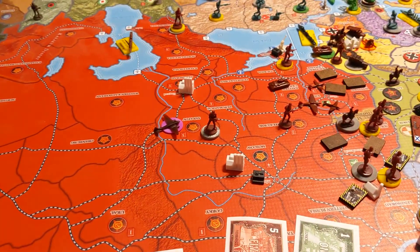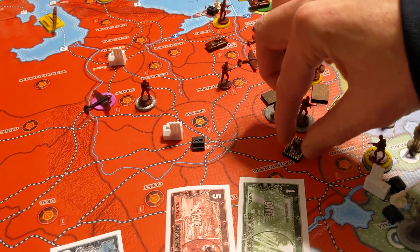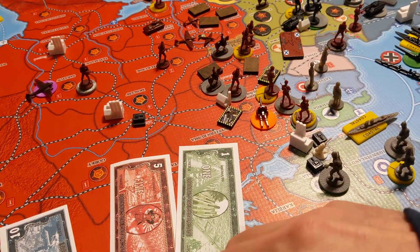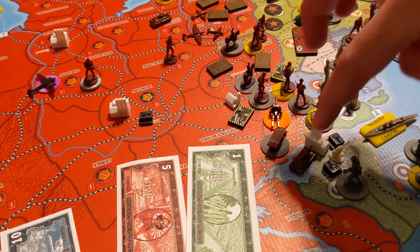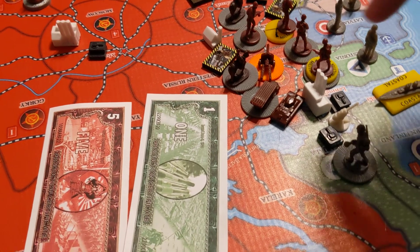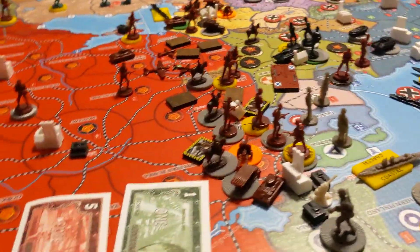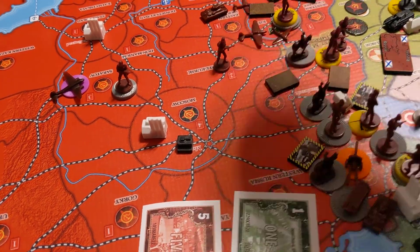Two infantry are moving south to northern Belorussia out of Leningrad. This infantry from Orel is moving to southern Belorussia. This tank is moving to eastern Ukraine from Moscow. Three cavalry moving to southern Belorussia. Infantry is moving to Orel. Going into Leningrad: two infantry, advanced artillery, two Katushas, one tank, and two cavalry — that's my eight units placed in Leningrad. Two cavalry placed at the minor complex in northern Belorussia.